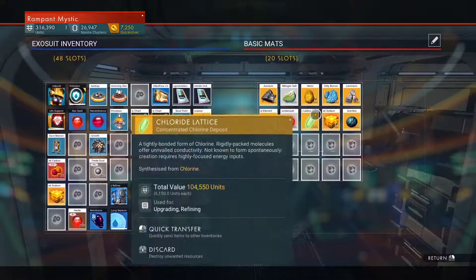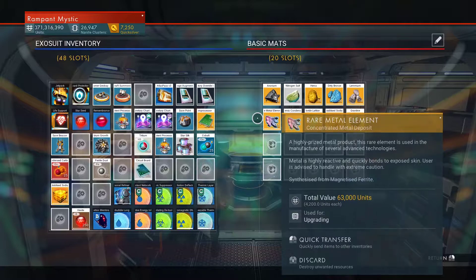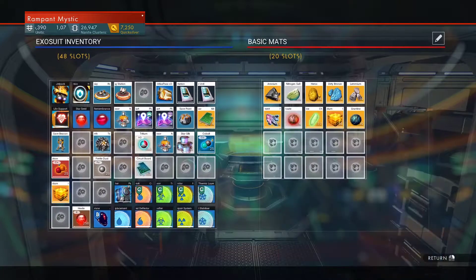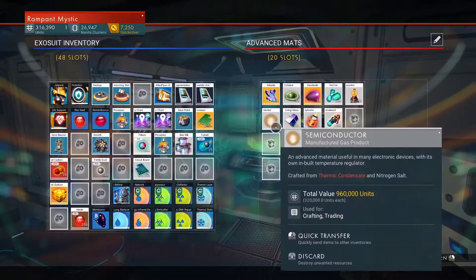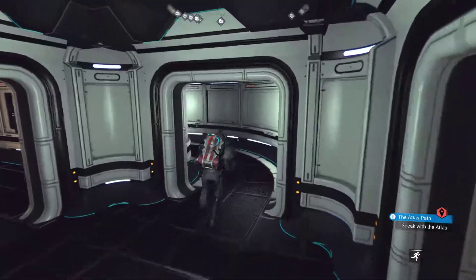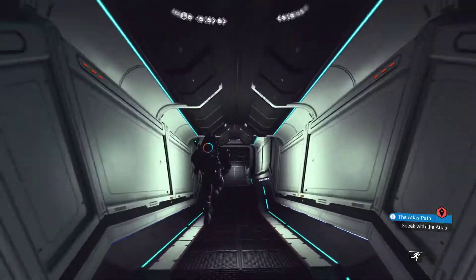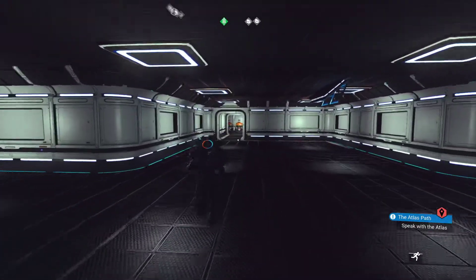For example, 'basic materials' — this is materials that use basic components to be made, like magnetized ferrite, synthesized for magnetized ferrite. And these are advanced ones, which use the basic ones to actually be made. We'll be just stockpiling them for now, and eventually we'll make the most difficult-to-get components and give them away in the Nexus.